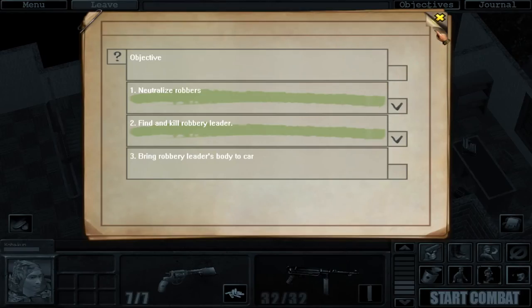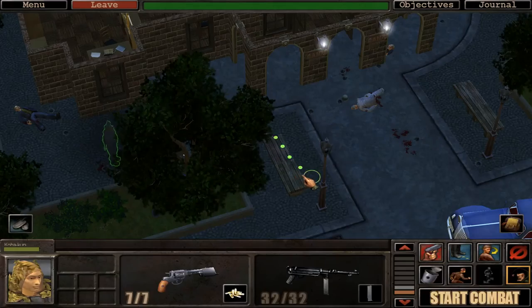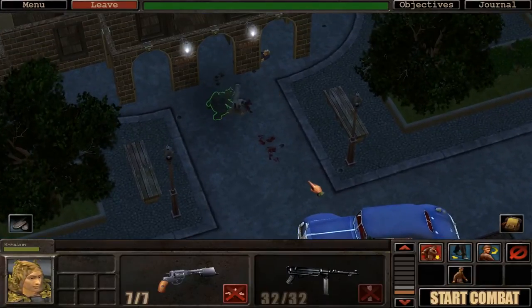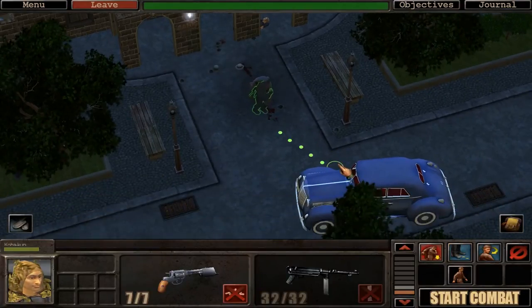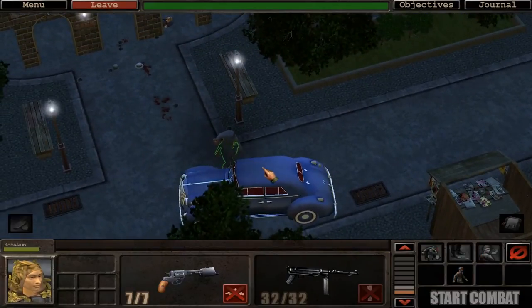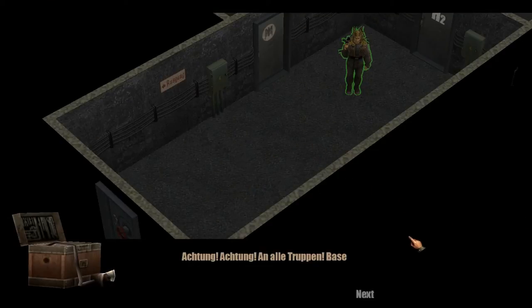Bring Robert E. Leader's body to the car — it is our objective. I think the leader is this guy — let me loot and I'll be right back. You can't run while carrying a body, you can't do much actually, but you can change your stance. There it is — we did it! Our first mission complete.